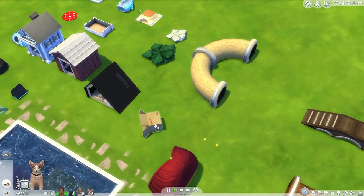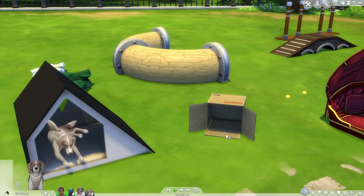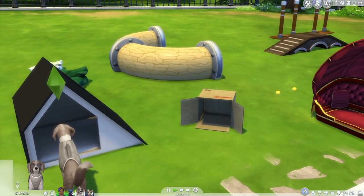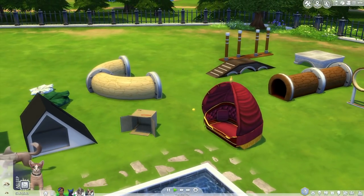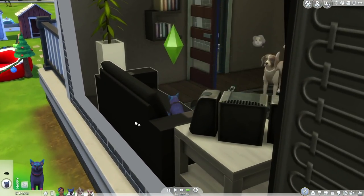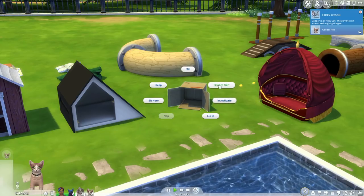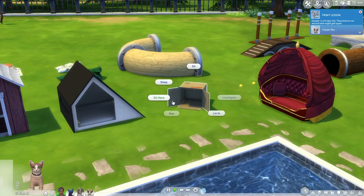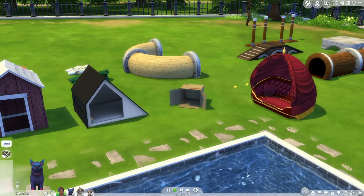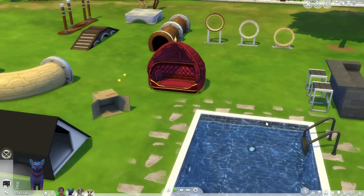We've got to show off the obstacle course. The cardboard box might only be for small pets. The interaction just cancels. I tried to get Vulpes to sit in it — stop chasing your tail and use the object! It doesn't seem to work with dogs, which is strange. Some of these objects might need to be updated.